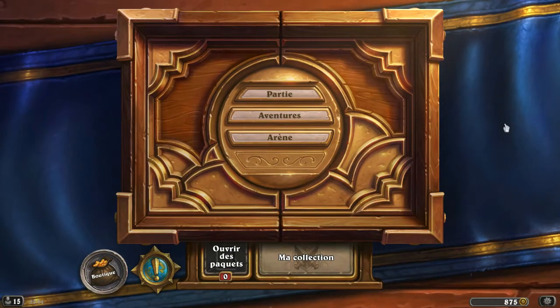Hello everyone, it's Italik and we are meeting for week 4 of Naxxramas, the Construct Quarter. This week we have the right to 4 bosses, so 4 times more fun — I'm joking, because they are tough, though I feel they are a little less tough than last week. So this week I prepared 4 decklists: 3 decklists for the first three normal videos, and then we will do Thaddius at the end of the episode.